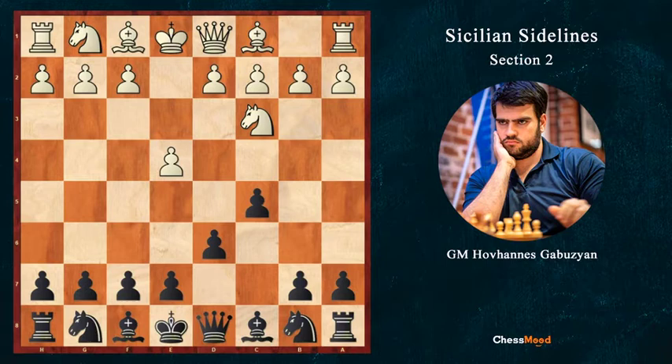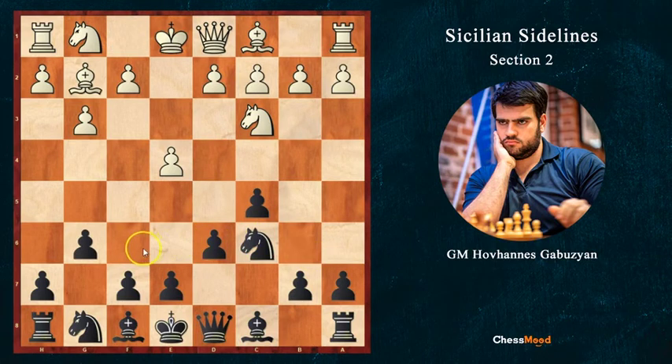Let's summarize: the g3 move is not a scary one — it's quite a positional move. With knight c6 and later g6, we have strong control over the d4 square, which is usually enough. In some positions we don't play e6, in some we do.